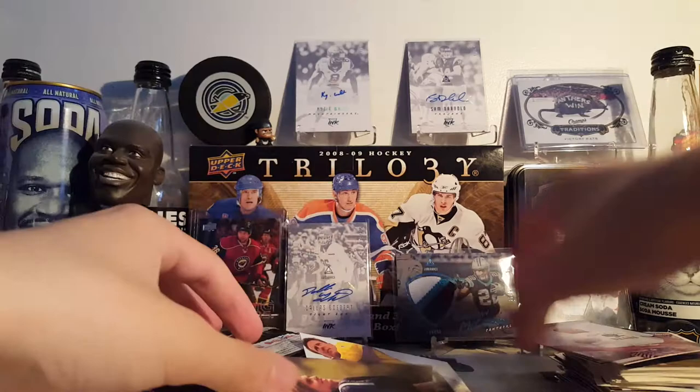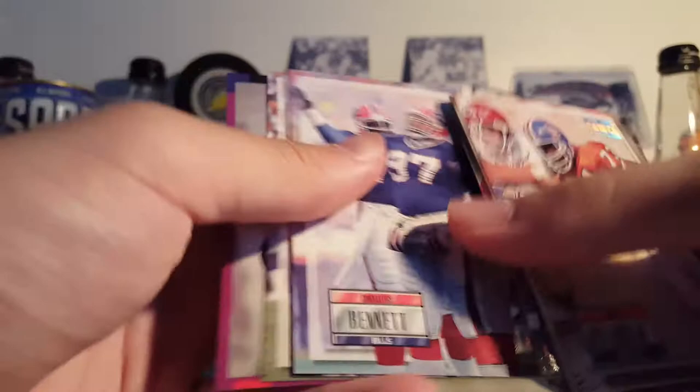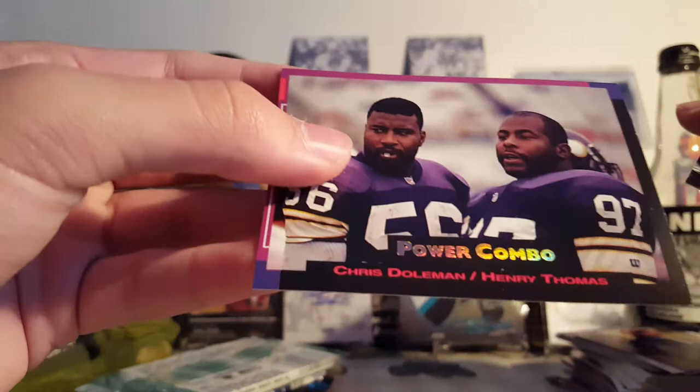Pro Set Power — never heard of this before. These are kinda cool, they've got foil on them. Didn't think I'd ever see Pro Set cards of quality. Power Draft Pick — Robert Smith. William Perry. Power Combo — Chris Dolman and Henry Thomas.